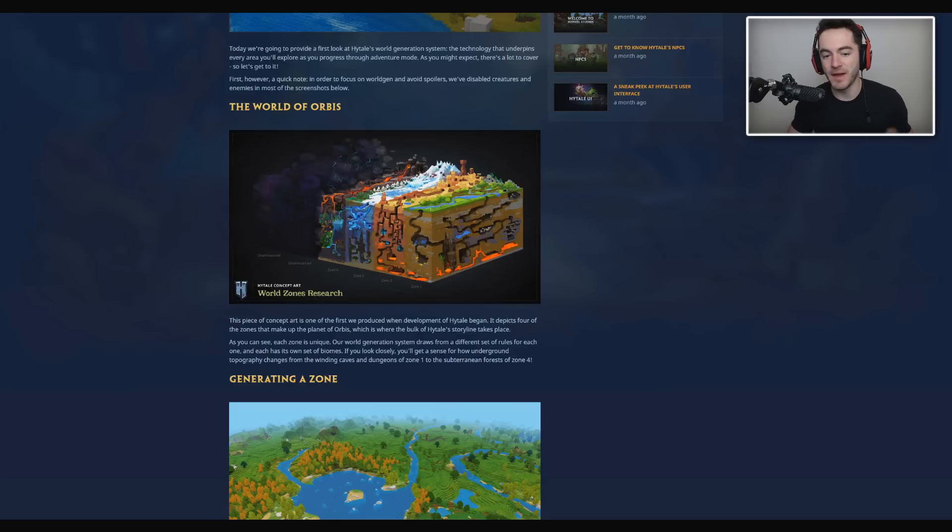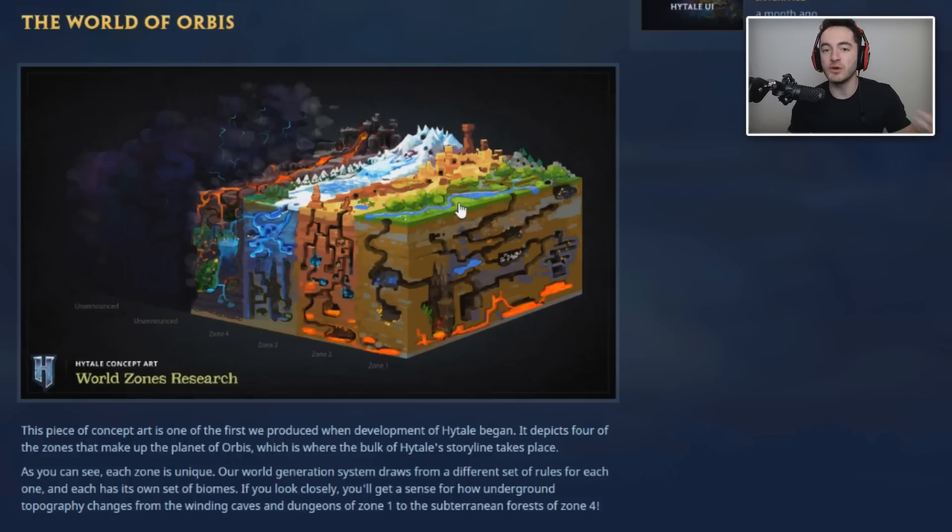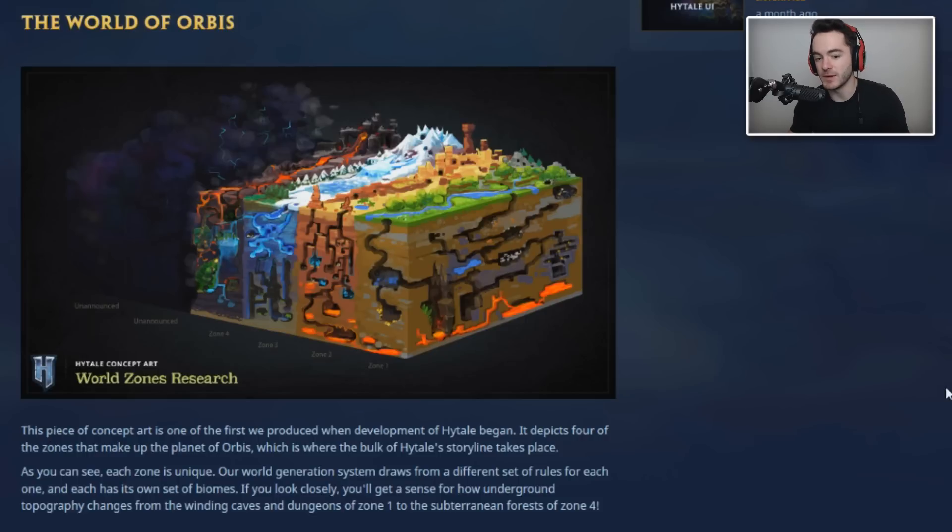There's a screenshot showing the world is broken into different zones. It looks like you have something called the overworld that looks like the Minecraft overworld, then something more along the lines of a mesa or desert, an ice tundra sort of biome, and something that almost looks like the Nether. These other zones haven't been unveiled yet — they look very corrupted. The concept art depicts four of the zones that make up the planet of Orbis, where the bulk of the Hytale storyline takes place. So there's actually a storyline, which makes me wonder if there will be quests you can opt into, dialogue with NPCs, maybe procedurally generated.